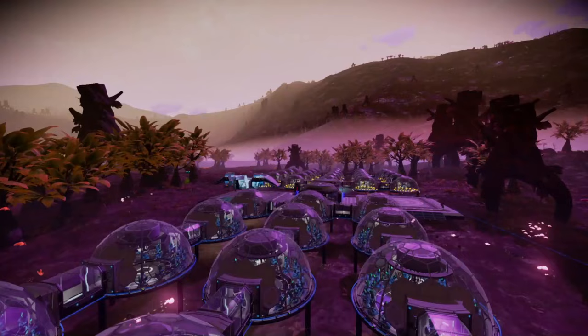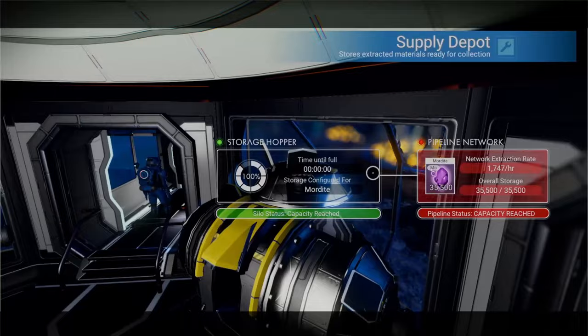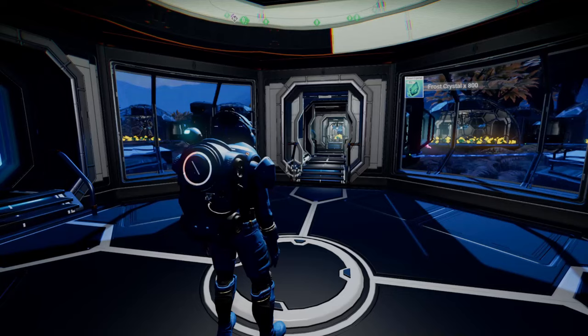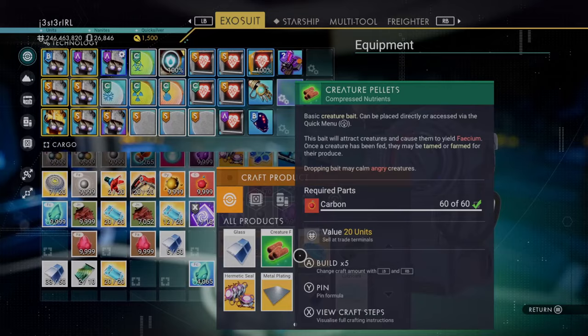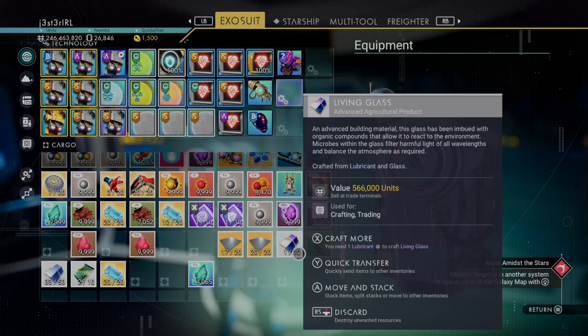Next up on our list, the first moneymaker, is going to be a living glass farm. This one features 25 biomes of gamma weed and 15 biomes of frost crystal. What I actually went looking for was mordite, because you can put it in a refiner and it makes faecium — one of the main things you need for the lubricant portion of the living glass recipe. To craft living glass: you need five pieces of glass made from frost crystal, and one piece of lubricant requiring 400 gamma root and 50 faecium. That's 566k per piece — I can make 45 of these every four hours, so a pretty lucrative farm.